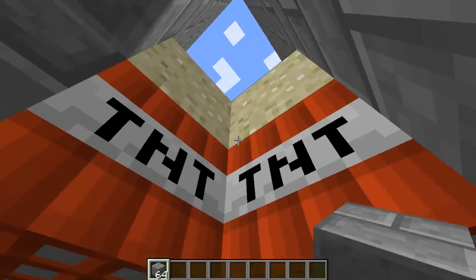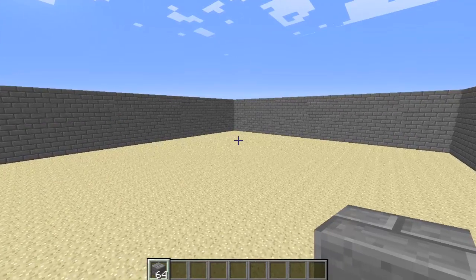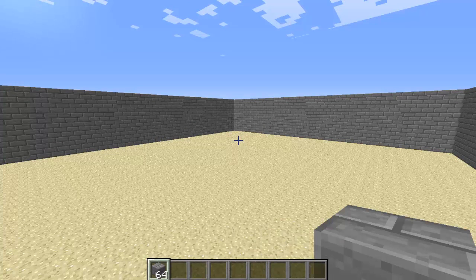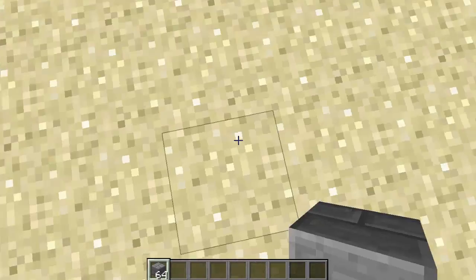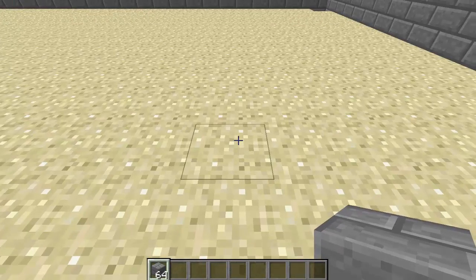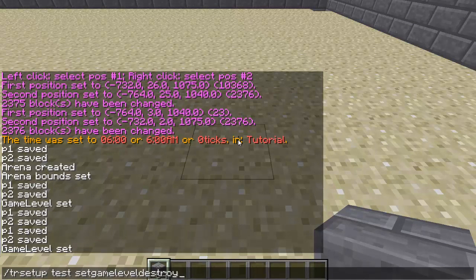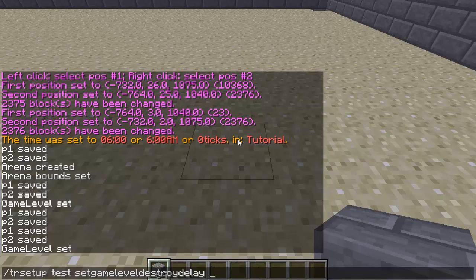Once you're done with your floors, the next thing is to set the delay of the block — that's the time from when someone walks on it to when the block falls. The command is `/TR setup`, the arena name, then `set game level destroy delay`, followed by the amount of ticks. The default is two ticks for a block to fall, so I'm going to set mine to three.